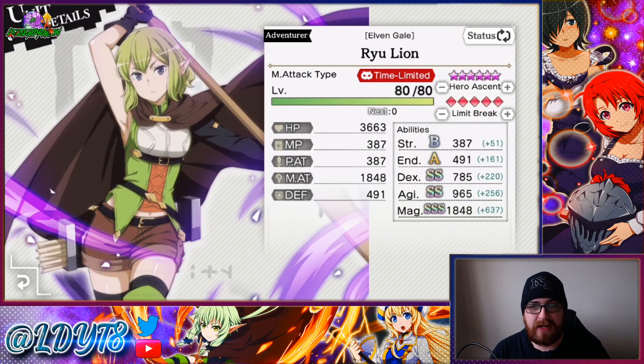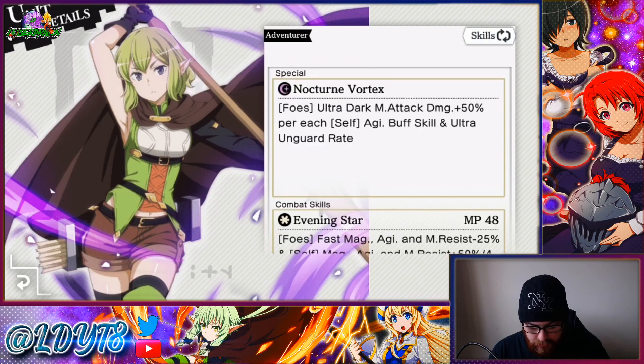Her endurance is trash — I feel like her endurance is definitely trash. I'm not going to smash the unit or anything like that, but her endurance could have been brought up to S tier just to balance it out. After all, these are supposed to be serious celebration units — it's one of the main events of the year for the game, and Ryu is one of the most popular characters, so it would make more sense to make her a little bit stronger. It's just endurance.